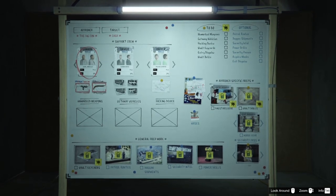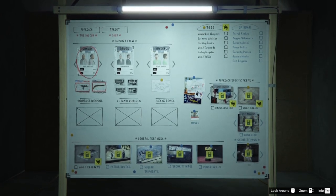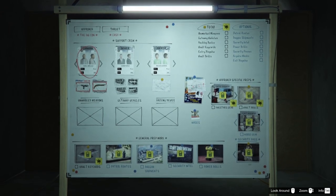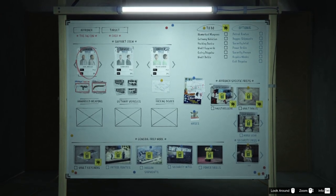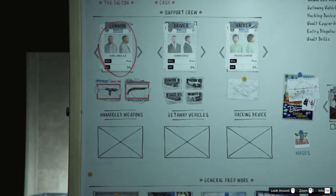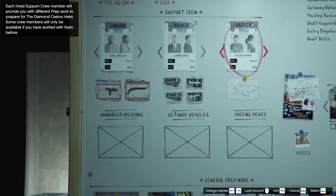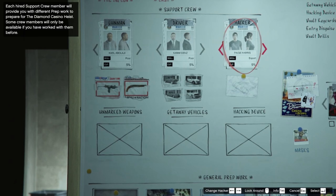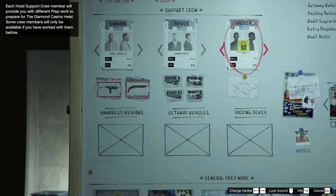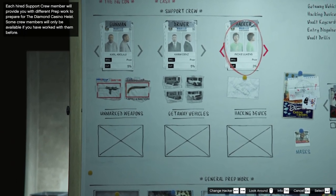So when you choose the approach, you will then go to the second setup board. Here you will see there are a few setup missions to do. First, I go over all of the ones that are the same no matter what approach you do, then I go over the unique ones for the big con and the aggressive approach. You will see that there are three support crew members you need to pick — each one takes a different cut when you finish the heist. I suggest for the gunman and the driver you go for the cheapest options, and for the hacker get the best one that you can. The hacker will increase the amount of time that you can spend in the vault, so it's definitely worth it. Also, there is a secret hacker that is definitely worth getting, but I'll have a separate video coming out soon on how to get them.